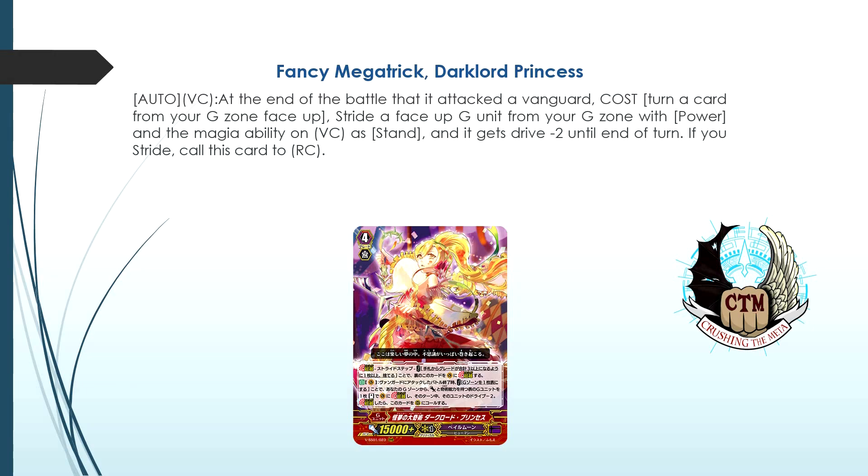You cannot stride into a G guard since it needs power, but the design of this card is pretty cool and the art is amazing. Having that extra interesting skill means players will really have to think about how to use it. One important note: since you're striding in the battle phase, you cannot activate act abilities, but you can activate auto abilities and on-place abilities — which will now go off in the battle phase. Keep that in mind when building your Pale Moon deck.